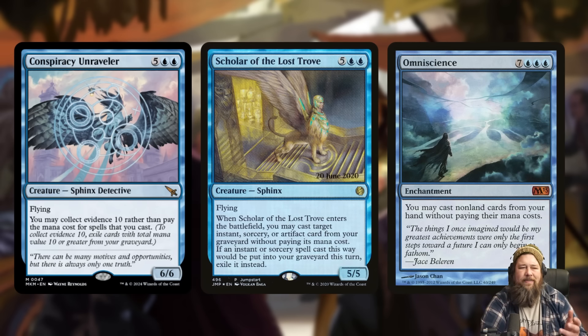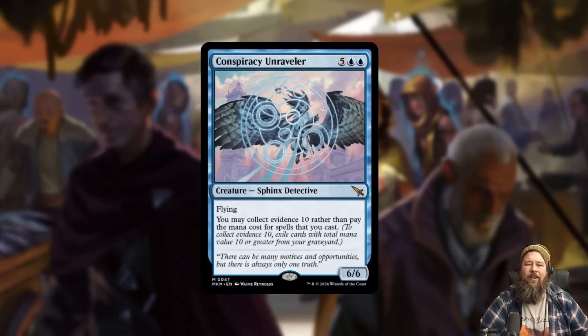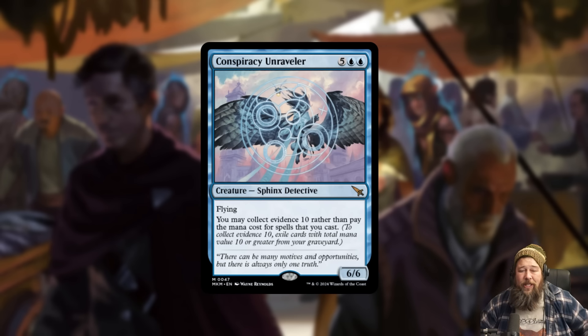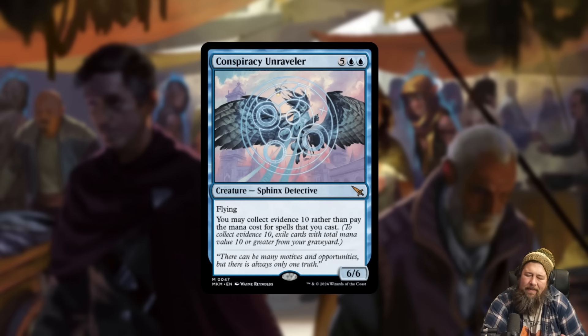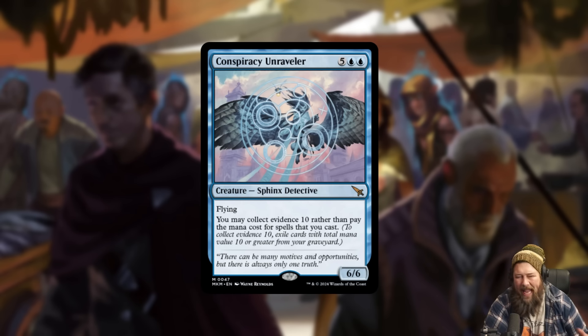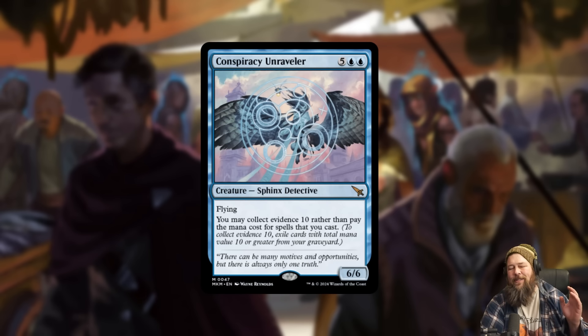This card just seems super fun. There are uses in 60-card formats and in Commander if you're playing a bunch of big spells. Maybe you only get to cast two or three things for free until you run out of evidence, but that's still kind of wild — if I cast my seven-mana 6/6 and one other big spell for free, that's already an absurd turn that's probably going to win the game. It might be more of an against-the-odds card than a true staple, but this is one of the sweetest designs from the set so far.